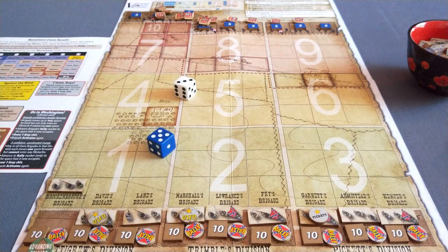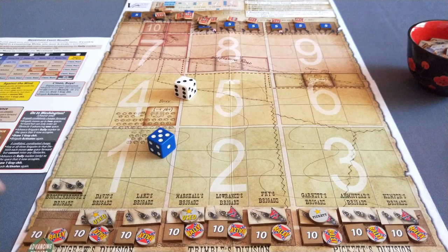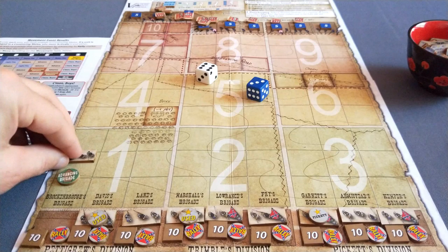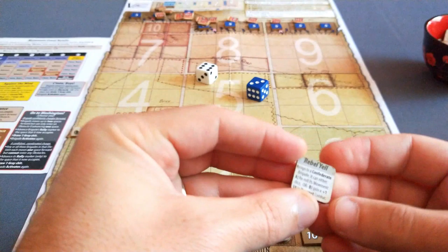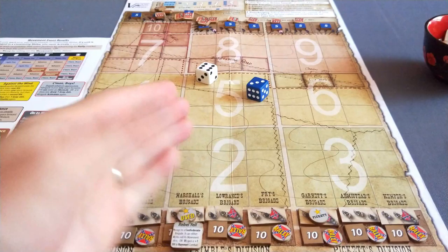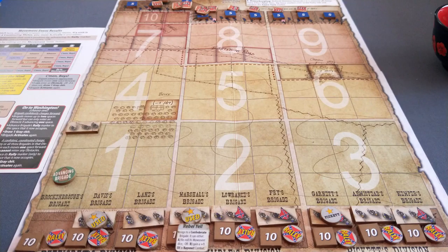They activate again. We roll and get a 5-3, which is 'Advance' - the most common result. The brigade moves one space forward but cannot enter an obstacle. They activate again, get a 3-6, another Come on Boys - they draw a grey event chip. 'Rebel Yell' assigned to a Confederate brigade - it can either reroll its movement die, or gain a +1 SV in bayonet combat. I'm going to assign this to Marshall's Brigade here. These are in an important position near the bloody angle and it will help them move up further through this area.